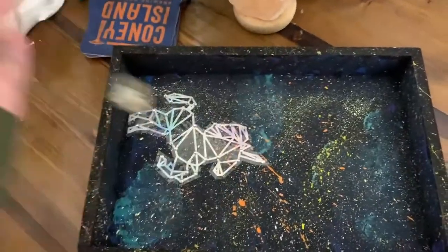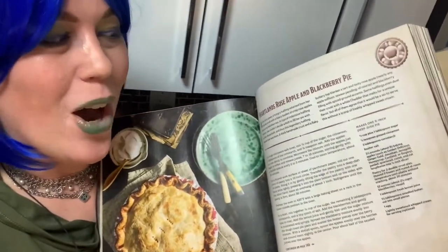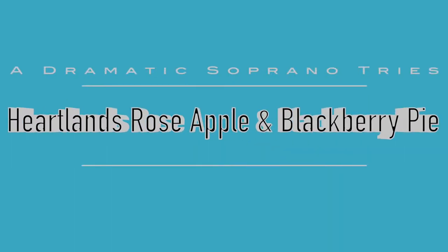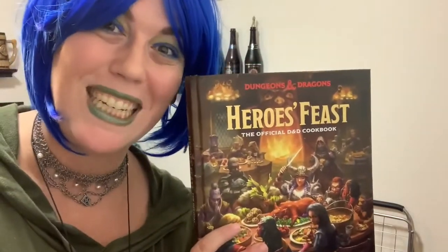Hi everyone, my name is NumLy and I'm a half-elf. Today I will be cooking a very special dish for my halfling friend Cormac. I will be attempting to cook this halfling recipe, Heartland's Rose Apple and Blackberry Pie. I may need to use some magic to help me out. Almost forgot, this recipe is from Heroes Feast, the official D&D cookbook.